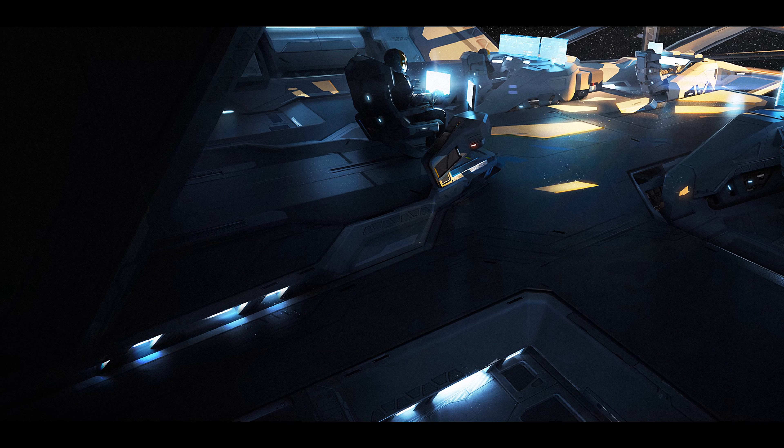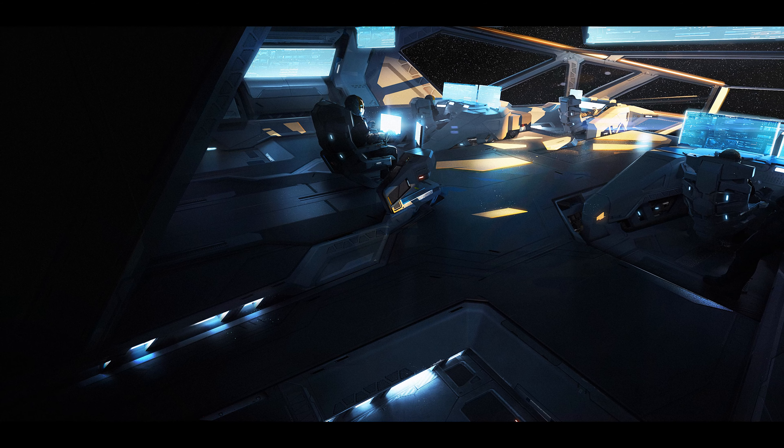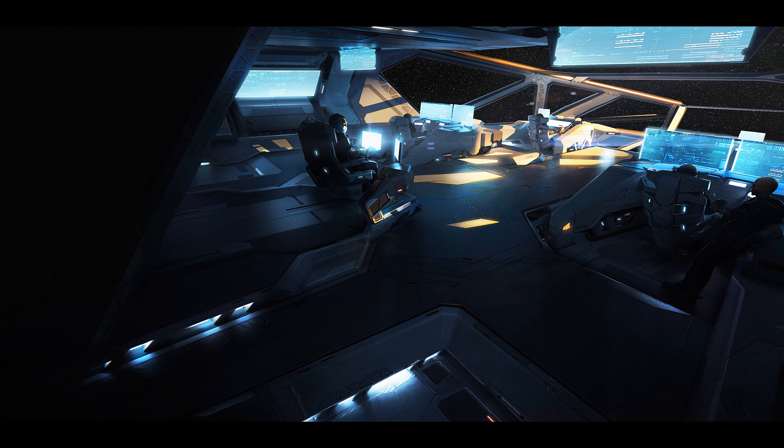It has a large bridge and bridge windows, with a few struts, like other large RSI ships. Escape pods are near the bridge.